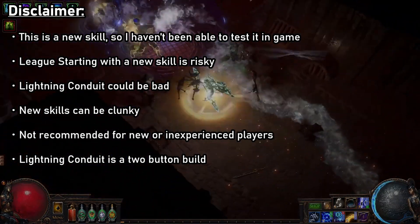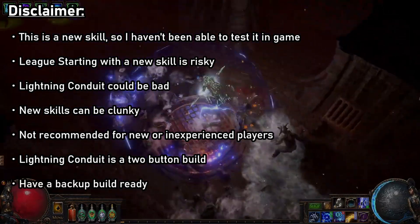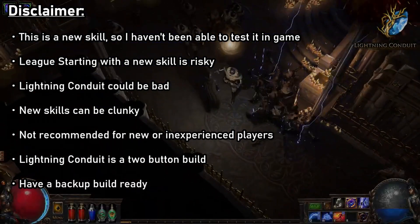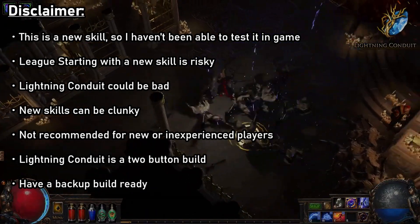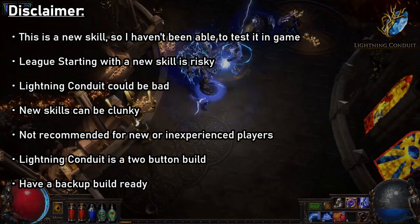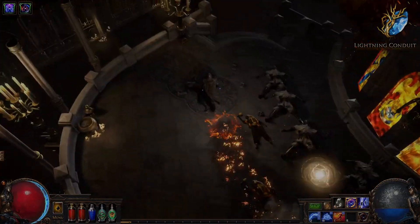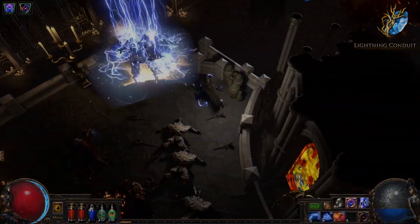Overall, if you're planning on trying out Lightning Conduit, I'd be sure to have a backup build idea ready — something that's got a similar tree so you can easily switch over to that skill instead. Maybe something like Spark or Arc. Alright, so with that little disclaimer out of the way, let's go ahead and start breaking down this theoretical build.